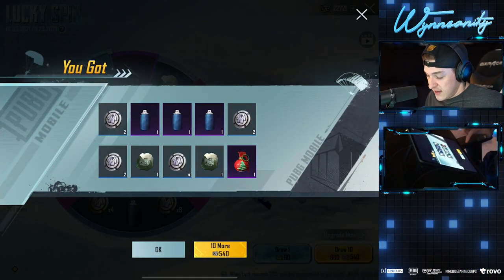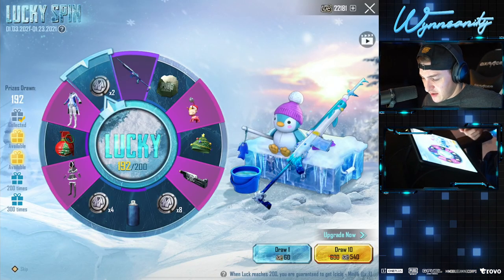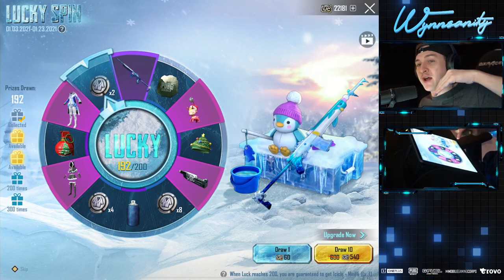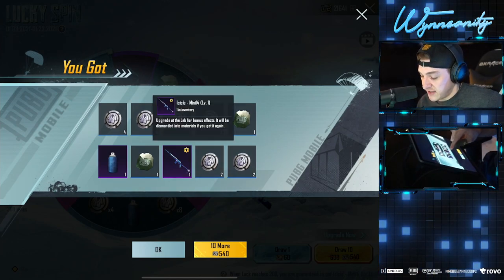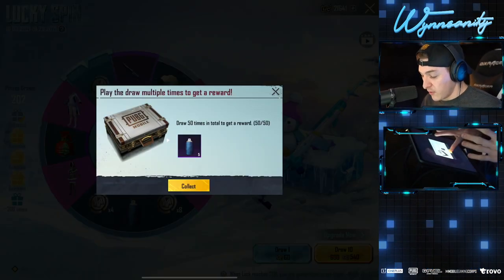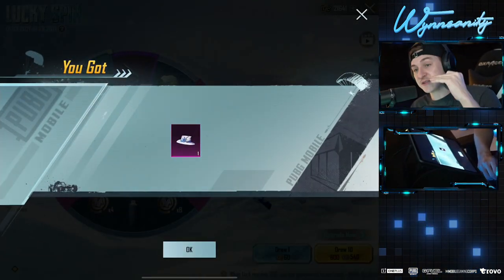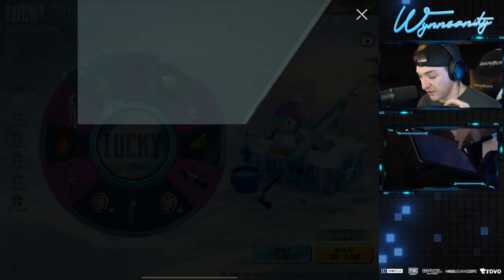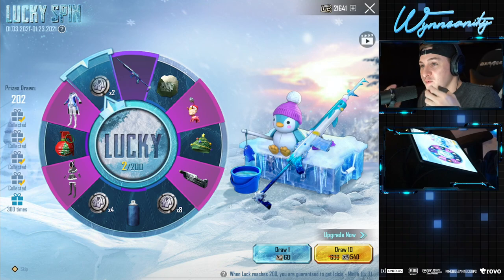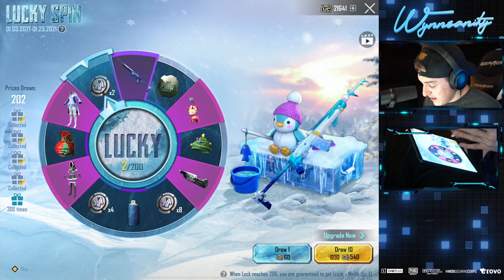Another legendary outfit — I guess these legendary outfits are pretty easy to get, we've already grabbed like four of them. On this one we are going to get the mini 14 — it has to be the mercy one. Yes! We literally had to go 200 times to get the icicle mini 14, but we got it. Five more paint, and we get the matching hat too. Next up another material — I hate that they just give you one or two at a time.